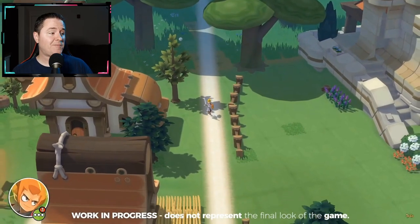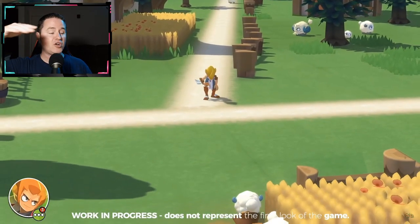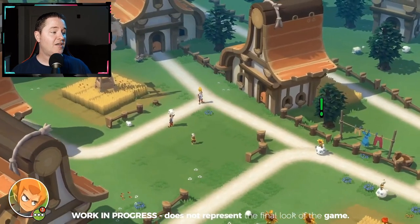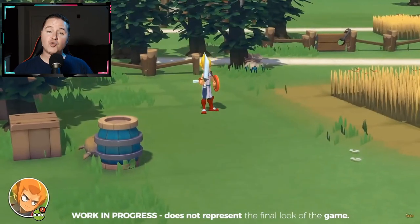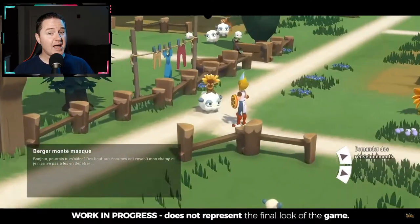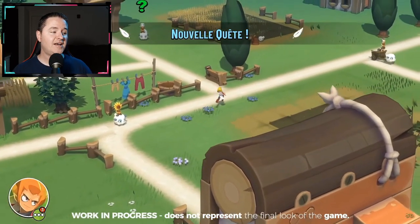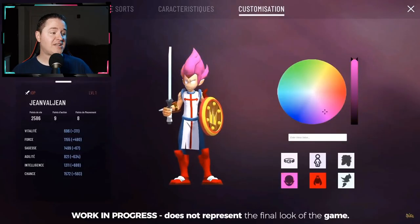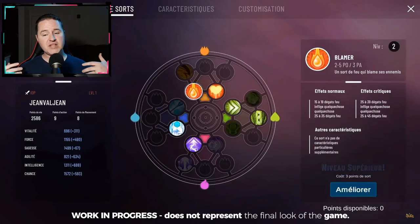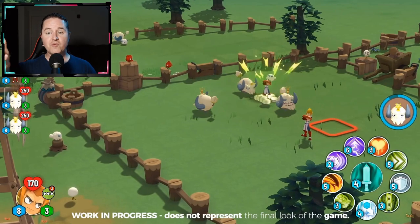Some possible game features they're looking to implement include a free-looking camera — we see that where the view zooms in — which could be a really neat feature. An open environment, which we definitely see they've got. The ability to control multiple characters, which I was very happy to hear especially after seeing the controller. They're also shooting for more dynamic and punchy combat, and then obviously the big thing is the 3D attribute — it's going to be a 3D Dofus, which could be really awesome.